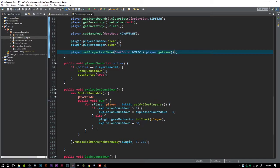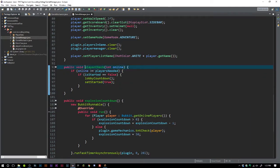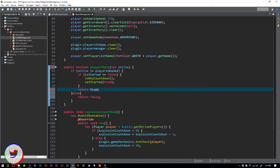We're also going to change up the player check a little bit. We'll say: if online is greater than or equal to the minimum players and isStarted equals false — making sure the game hasn't already started — then start the lobby countdown. We're changing the return type to boolean: return false in the else statement, and return true if the conditions are met.